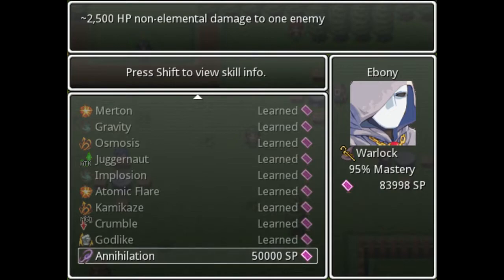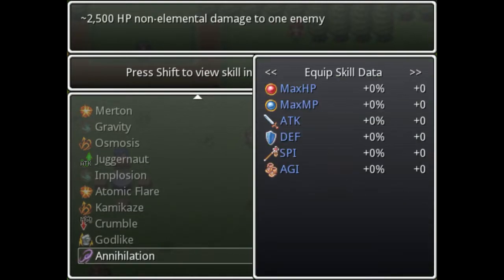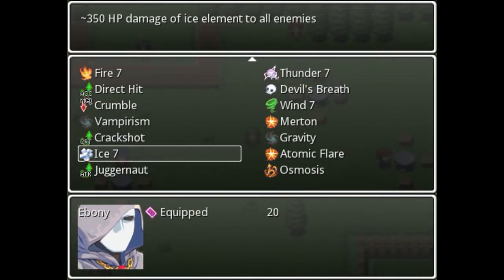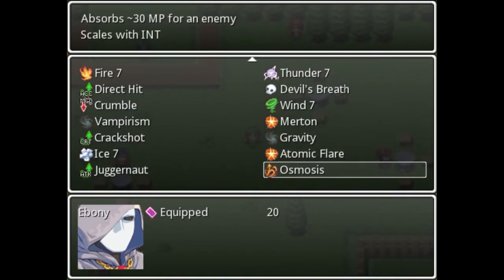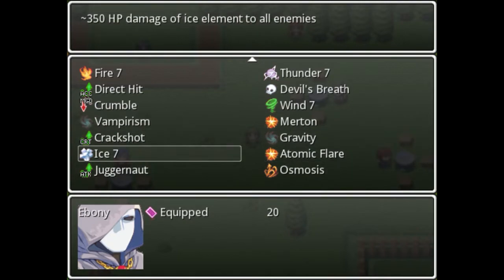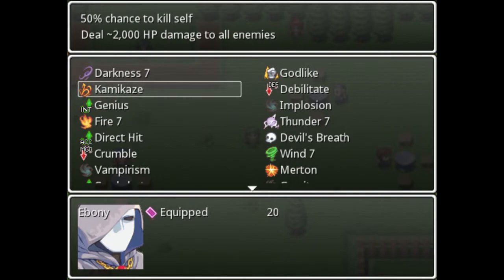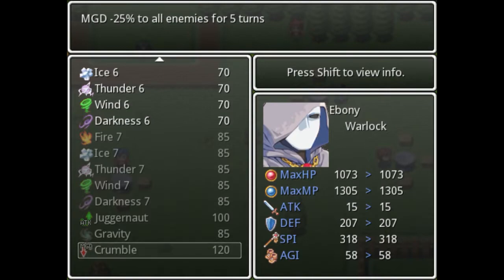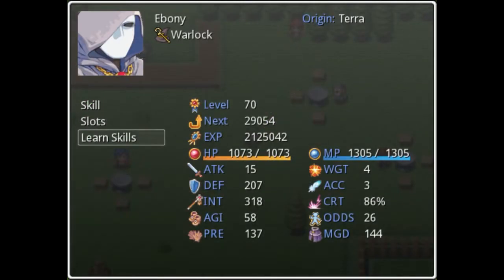For the last character, we're going to learn Annihilation: 2500 HP, 9 elemental damage to one enemy — really good for bosses, compared to Implosion. It does cost 300 MP versus 100 MP, but I can deal with that. Let's put it back on Darkness 7, which I was using for leveling. Also, I checked off-screen whether the White Mage spell that prevents instant KOs works with Kamikaze — it does not. So let's get rid of Implosion and go with Annihilation.